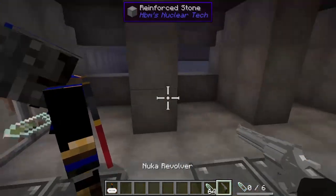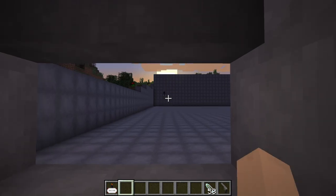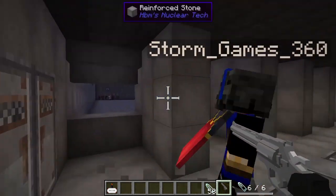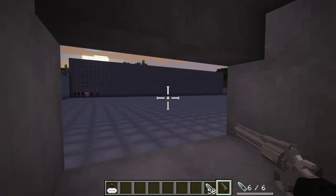This is the nuker revolver. This actually gives you radiation sickness. Will it give me radiation sickness? If you put yourself in survival, it will. Test dummy time. Get yourself out there. I've been wanting to do this ever since he put a hole in my base.